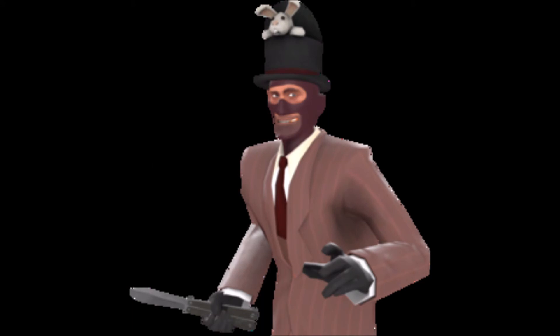The Rogue's Rabbit. It's so cute! It's a rabbit coming out of Spy's hat. That's all I can think of — cute. It's a Scream Fortress item, so you better get yourself one of these. It's so cute!